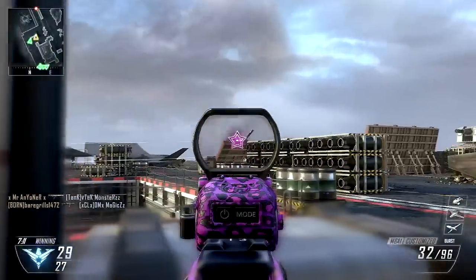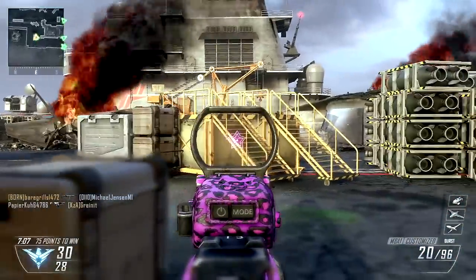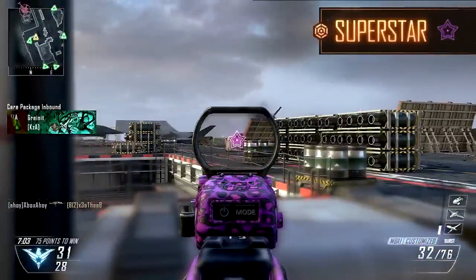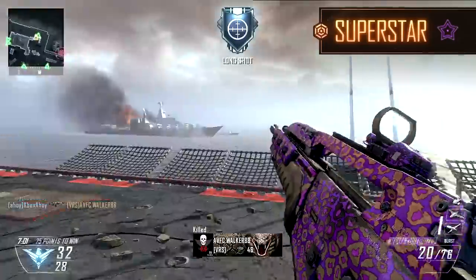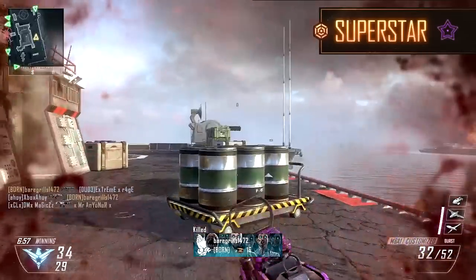Any party rockers in the house tonight might have a good time with their namesake camo, principally hot pink leopard print with a side of zebra stripes. The reflex reticle is for those who fancy themselves a superstar, with two concentric five-pointed stars about a central dot, in a dashing shade of pink.